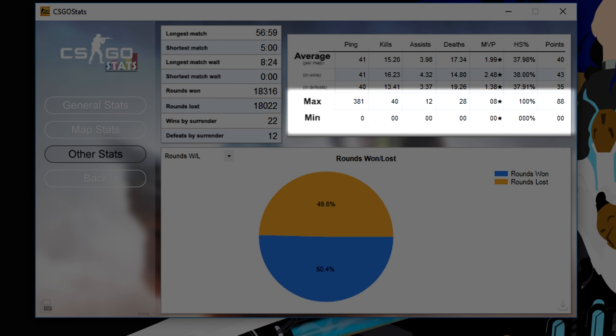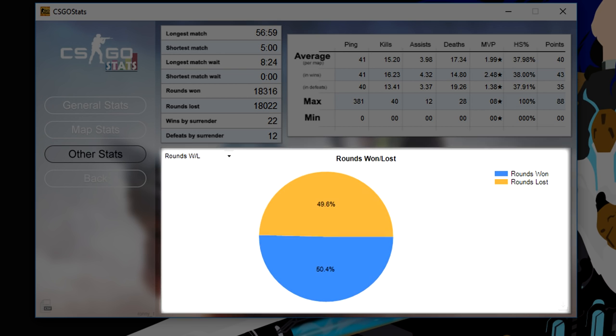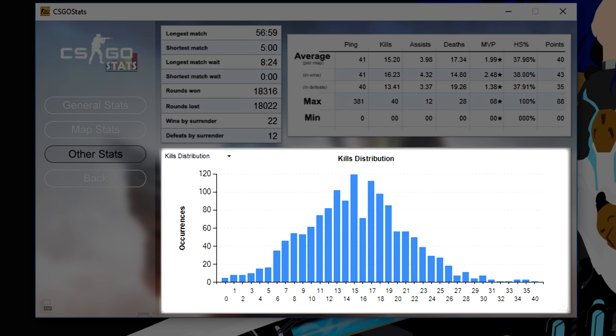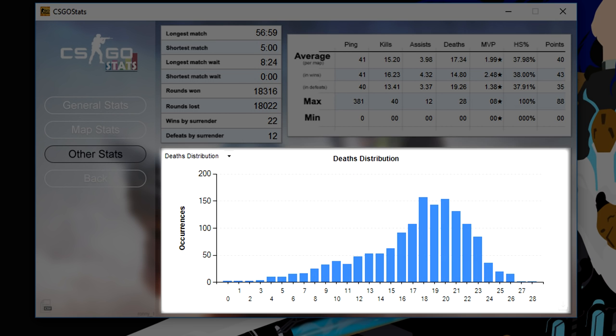You also have maxes and mins for each category. Finally, there's a graph section with kills, assists, and deaths. I'm not sure if it's the same for everyone else, but my kills are approximately normally distributed, whereas the others aren't.